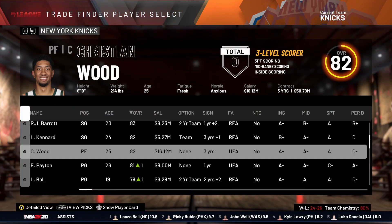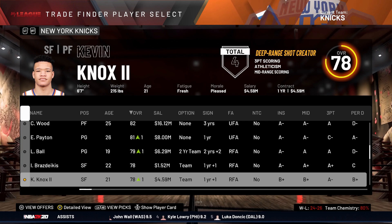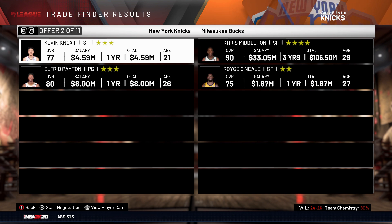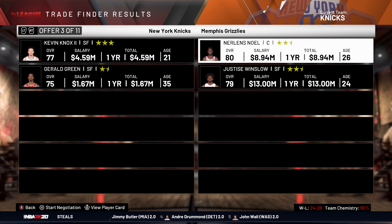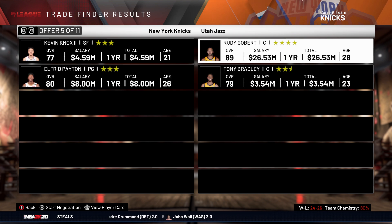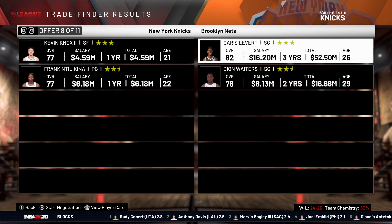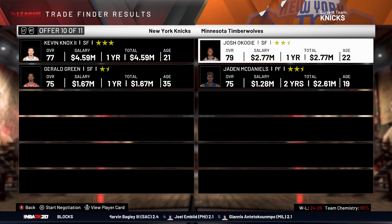Looks like we gotta make another move here. The dude is our third small forward and he wants $30 million a year. What a joke, man — that's ridiculous. We could get Chris Middleton. That contract is massive. We gotta get someone on more than a one-year deal though, because we cannot afford to trade and lose somebody. That would be really bad.